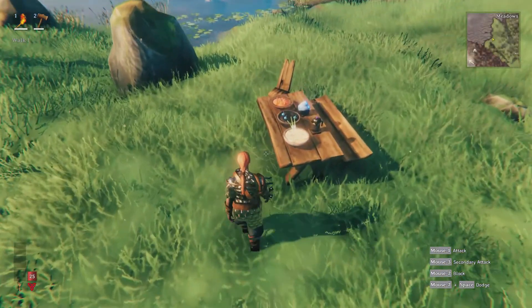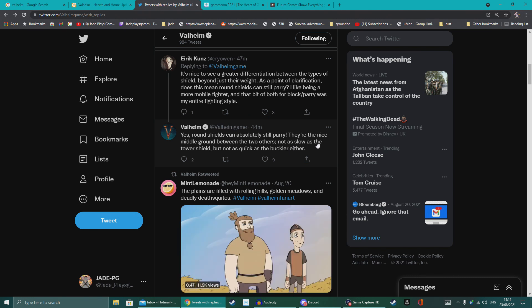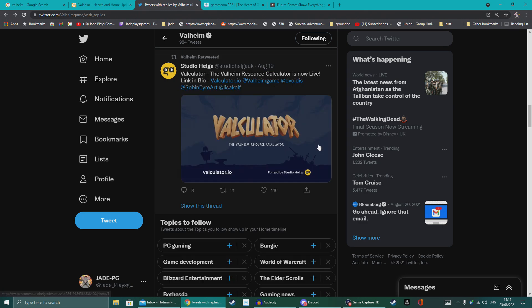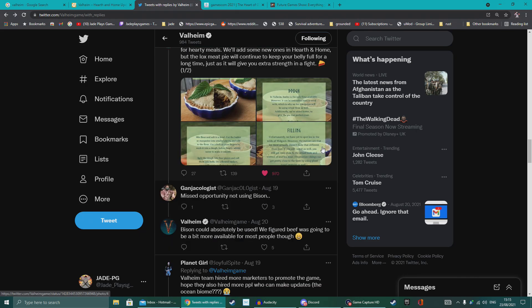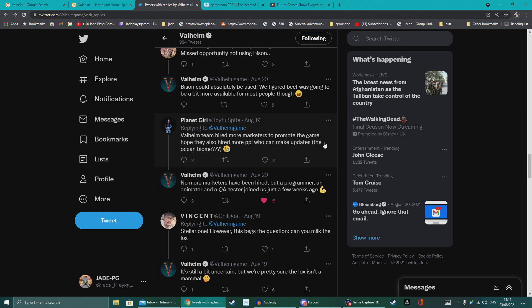The developers confirmed that round shields can still parry — they're a nice middle ground between the tower shield and buckler, not as slow as the tower shield but not as quick as the buckler either. What I've wanted to see is the ability to create classes based on your food, weapons, and armor pieces rather than arbitrary skill points. What you use will determine what type of character you are, and I kind of like the direction they're going.